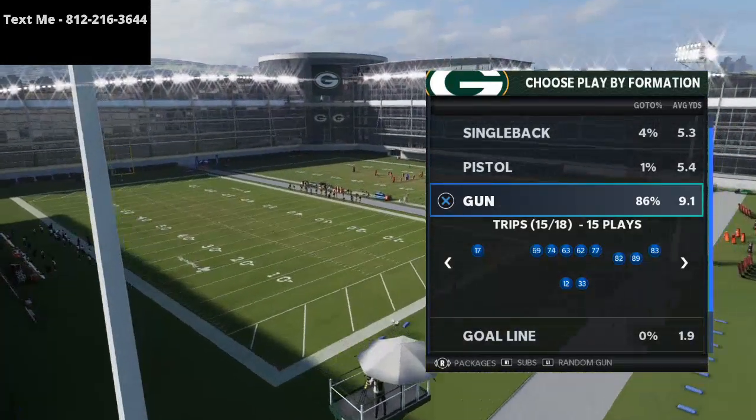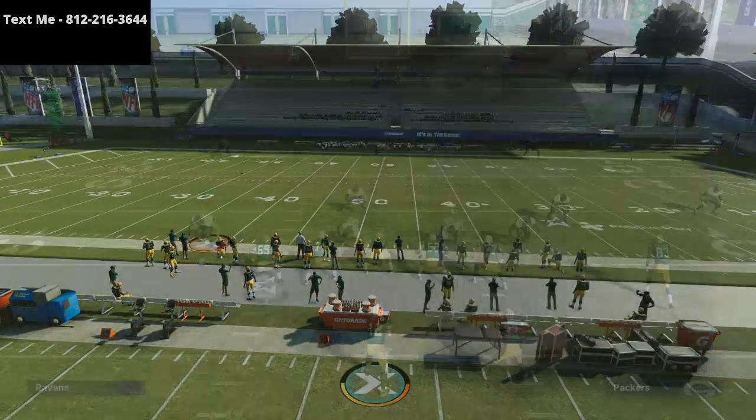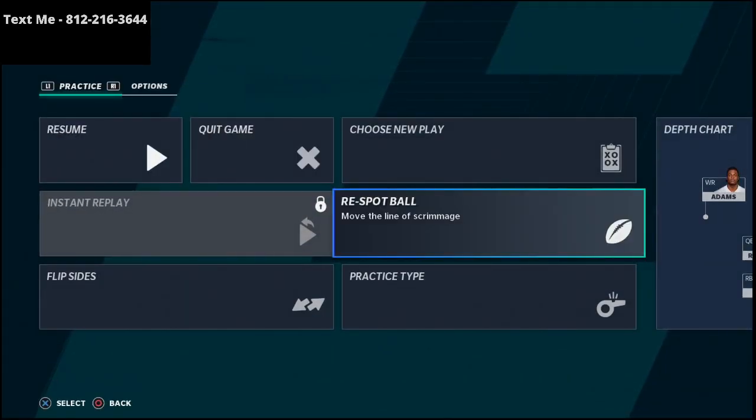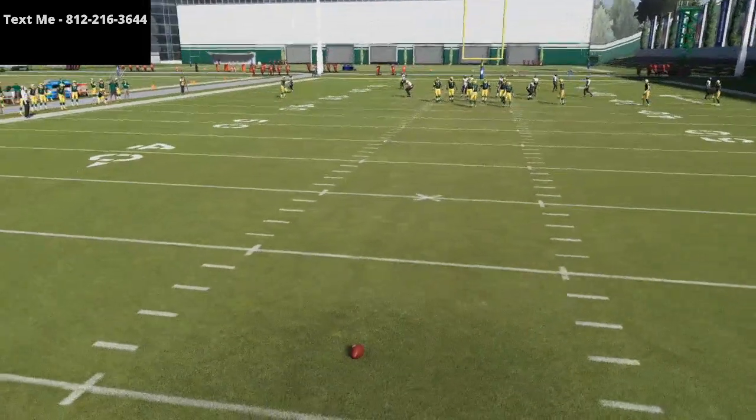The play we're going to talk about is Gun Trips and the play is Fade Stops, found in the Arizona Cardinals playbook. Fade Stops is one of the best zone beaters and one of the best bombs in the entire game because of the power of the route that the X receiver runs.